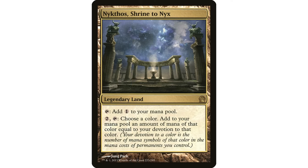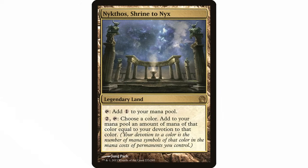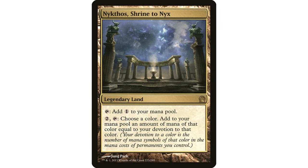Since I already have people enraged about Ancient Tomb, let's end with Nykthos, Shrine to Nyx — also played too much. Same argument as Cabal Coffers: fantastic in specific situations, not great in others, and it's an expensive card. It's a legendary land that taps for colorless, or you pay two and tap it, choose a color, and add mana equal to your devotion to that color. So you're tapping three lands total to activate — you want to get at minimum four mana out to gain any real advantage.